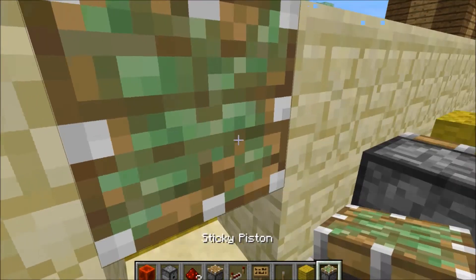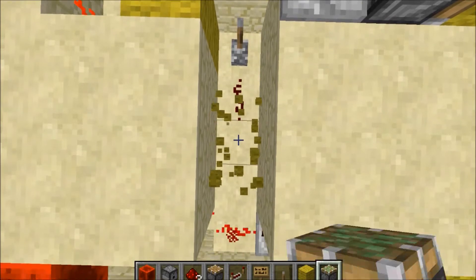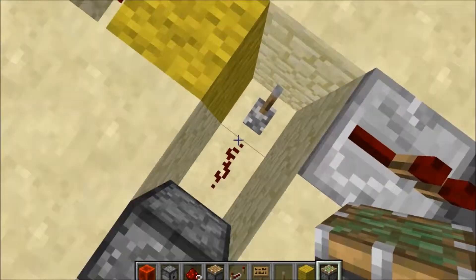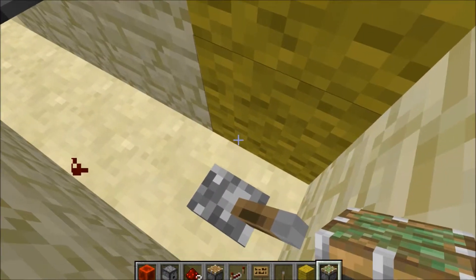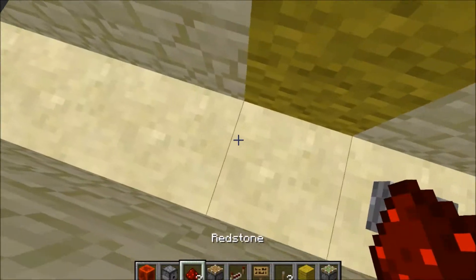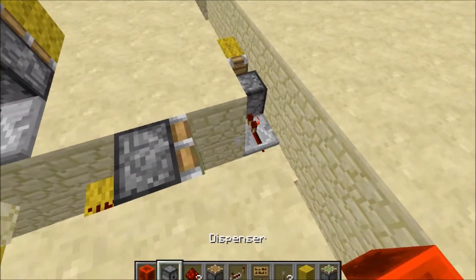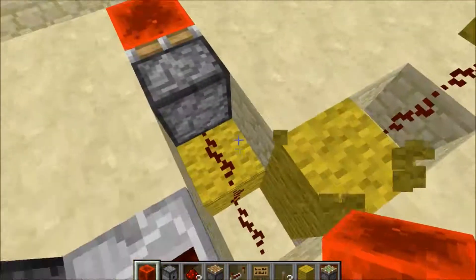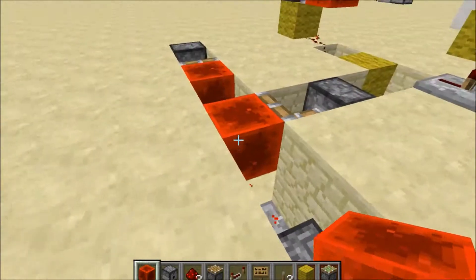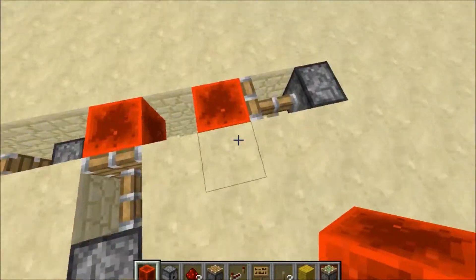Put the sticky piston right there, gotta have the sticky piston right here, lever it there, redstone, end block, put there — the redstone, simple. And you just press that to stop it.